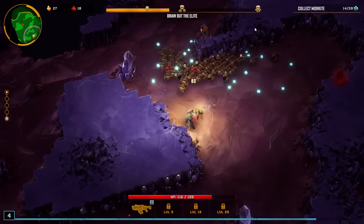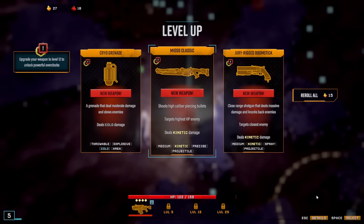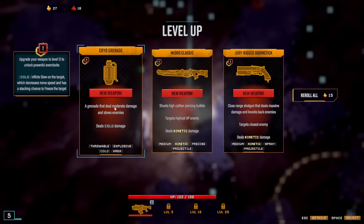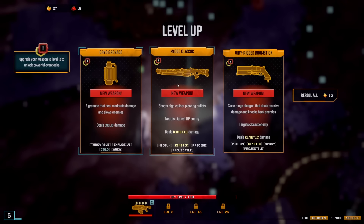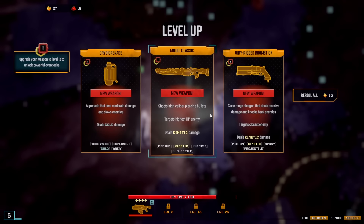There are events happening throughout the time you're in this zone. Right now, the event we have set up is getting a passive. There's an airdrop — we got a new weapon. We got a Cryo Grenade, a Mio Classic, and a Juggerick Boomstick. You can see down here how many keywords are close to what you're currently using. The Boomstick targets the highest HP enemy and shoots a single cardboard-piercing bullet with kinetic damage.